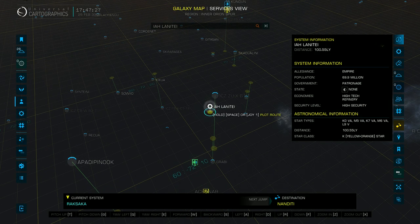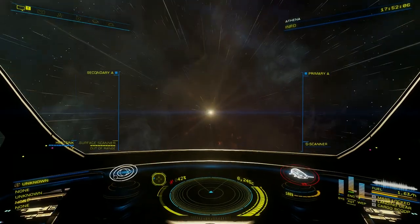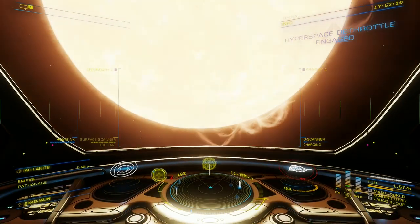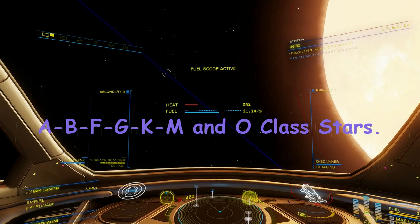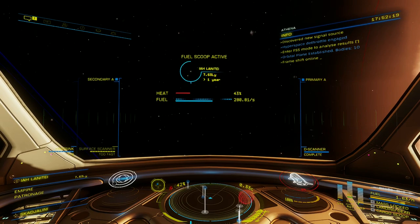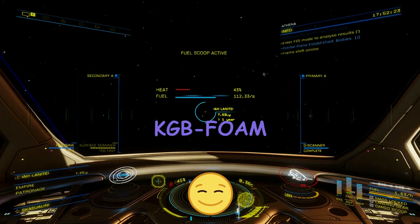Now let's set a course and head out there to the La Lanetae system. Another material I want to touch on briefly is fuel. Remember, the only stars you can scoop fuel from are on the screen now. The best way to remember this is to remember this phrase: KGB FOAM.